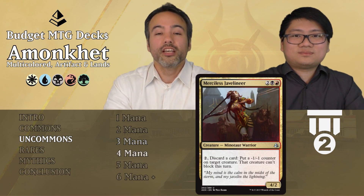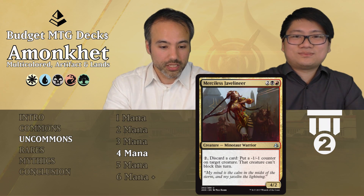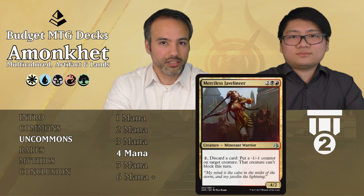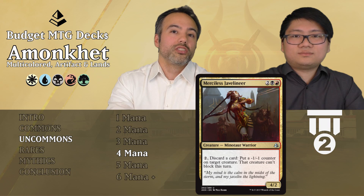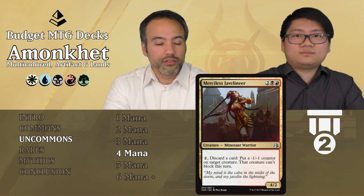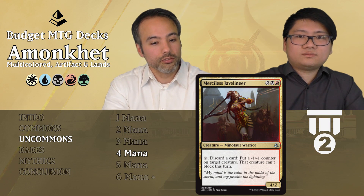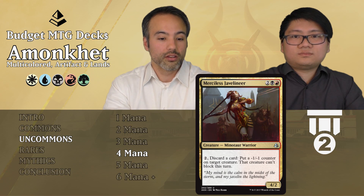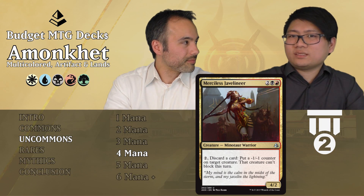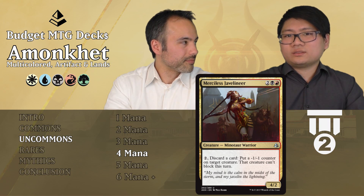Merciless Javelineer for two mana, one black, one red — for four mana we get a 4/2 Minotaur warrior. Not the greatest stats, but the ability is cool: for 2 mana and discarding a card we put a -1/-1 counter on target creature and that creature can't block this turn. Opponents won't want to trade with it because we may shrink something so small it can't kill Javelineer anymore, and we can do it multiple times at instant speed. Very powerful late game, doing a lot of work — even activating it once per turn is very good.